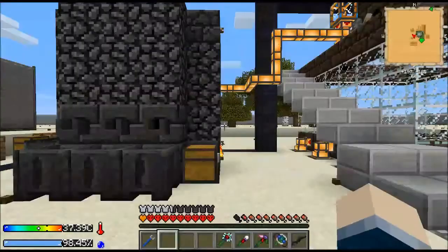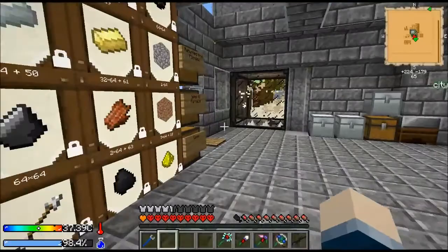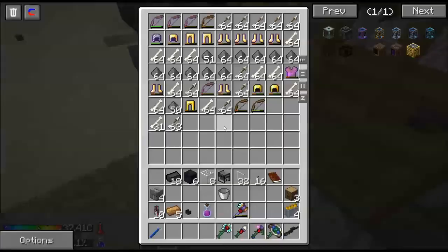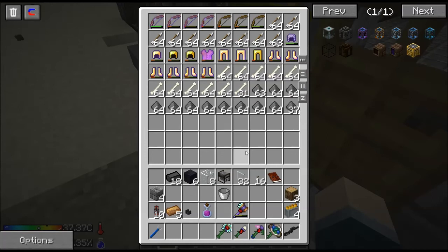That brings us to another issue: we are starting to fill up now. I think the arrows are full and the bones are full. I've been manually throwing these bows away and keeping the stuff that has enchantments on it because I wasn't sure if I needed that. So we need to do some barrel upgrades — I think now is a very good time.